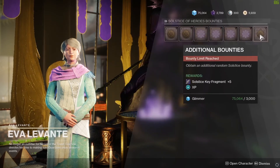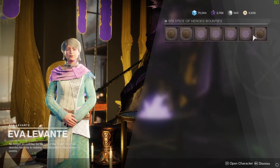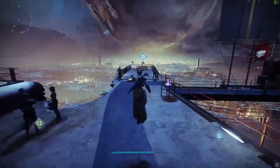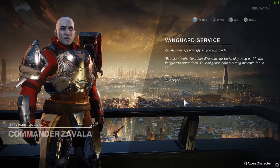You get five per each bounty on every single one, whether it's weekly, daily, or the repeatables. You can also do EAZ events — you can get solstice packages from the chest there. You can also get key fragments from every activity you complete during solstice.